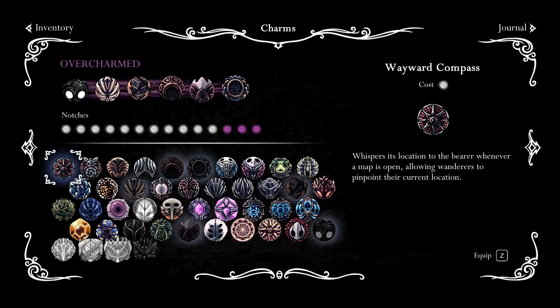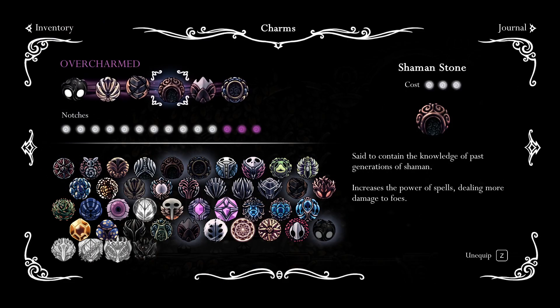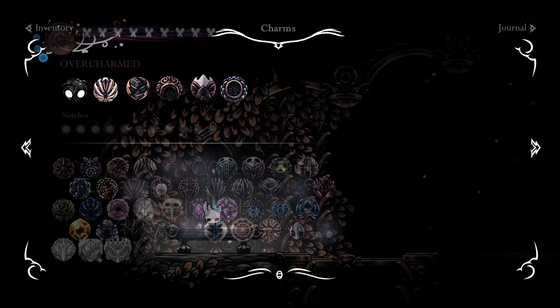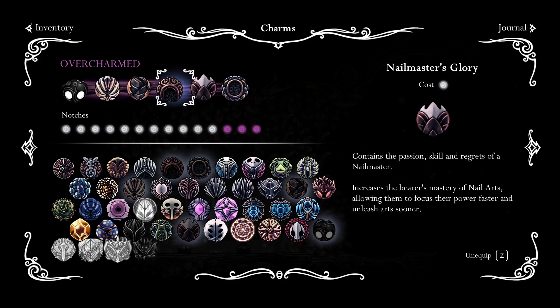For Troupe Master Grimm I'll be using Unbreakable Strength, Mark of Pride, Shaman's Stone, Nailmaster's Glory, and Soul Eater. Nailmaster's Glory is pretty good for teleporting bosses — sometimes before he teleports away you can do a dash slash if you're good.